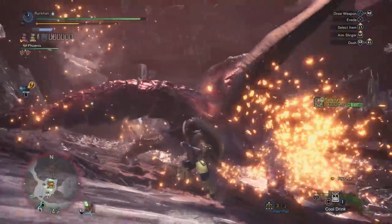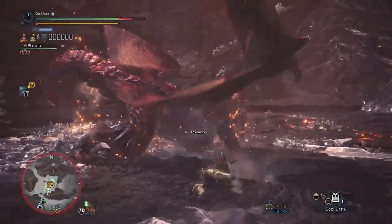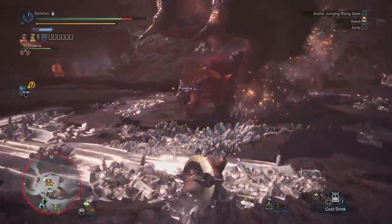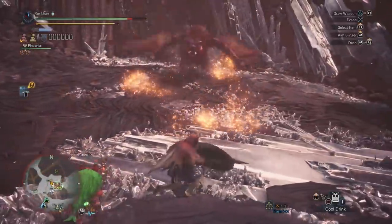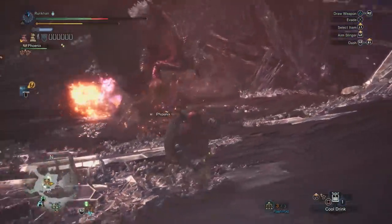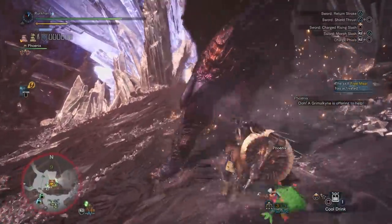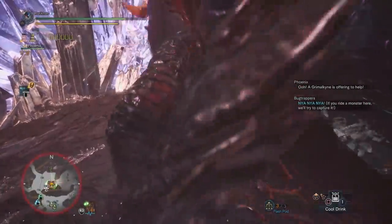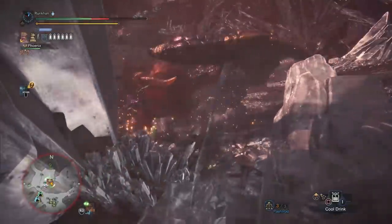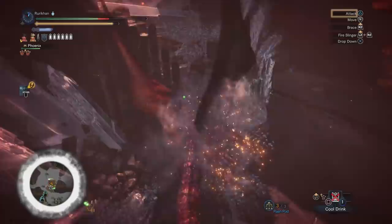For Lunastra, pay attention when she has full aura — when she's bright and sparkling. Flash her at that point to trigger the nova on your terms, then run away, let her nova, and go back in. Controlling the nova is the key to winning. Similarly for Teostra — control the nova. If you're struggling, you can replace a Tenderizer Jewel with a Shield Jewel to block the nova. For Teostra specifically, the moment you see him cast it, Superman Dive immediately — the Arch-Tempered version is much faster than the regular one.